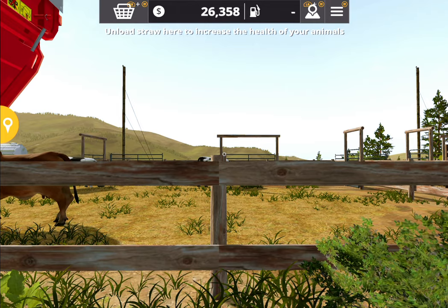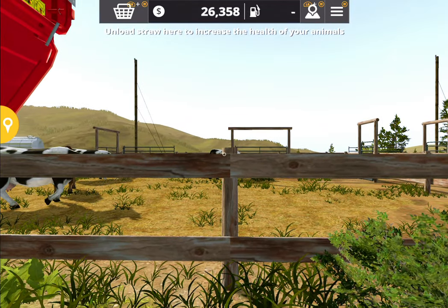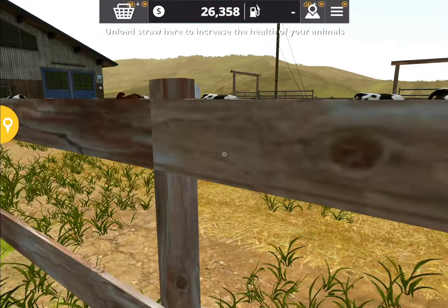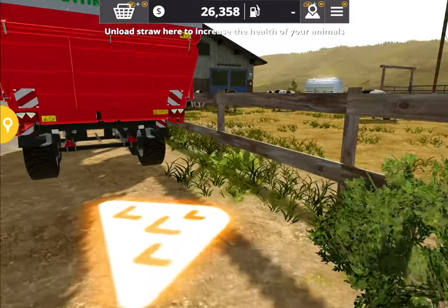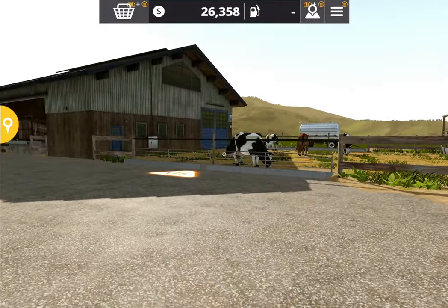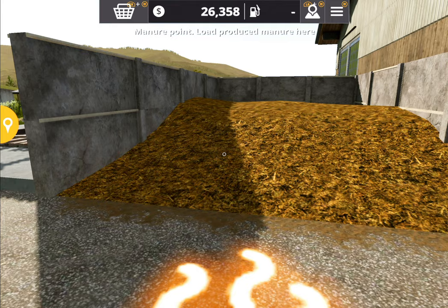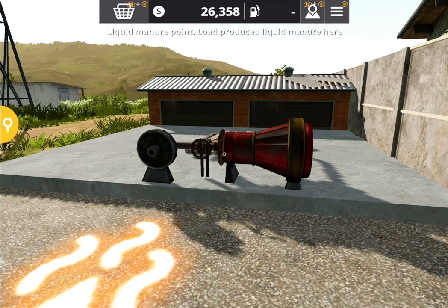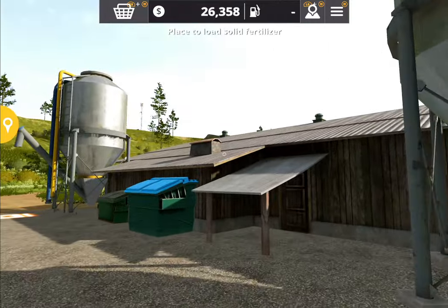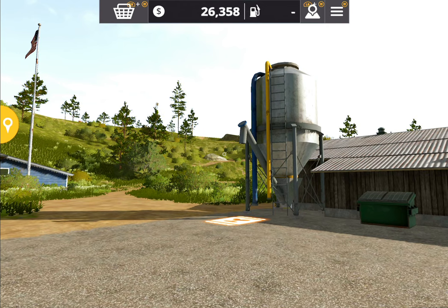Now if I walk over this trigger slowly, you can see a message on screen which says: 'Animal feeding trough — unload food here to feed livestock.' This is the help message they added. I wish they had added this when they initially released the game — it would have been so helpful for new players. Now whenever you go to any trigger, a help message appears telling you what that trigger is for. For example, walking over this straw trigger says: 'Unload straw here to increase the health of your animal.' Straw is used for bedding in your cow pen, and it also enables your cows to produce manure and liquid manure.